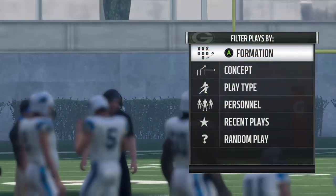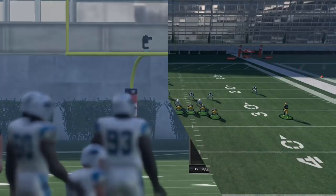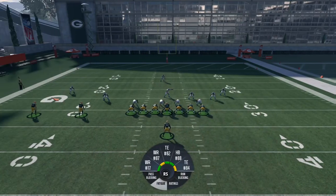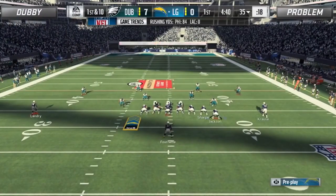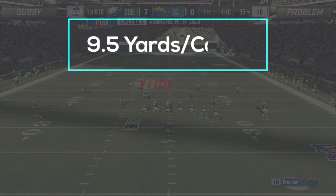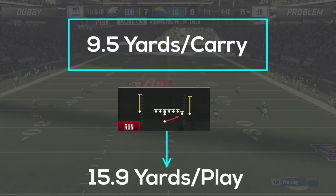Problem opted into running the Green Bay Packers offensive playbook, where he primarily worked out of the single back wing, single back deuce close, and single back ace slot formations. In doing so, he averaged a healthy 9.5 yards per carry, while his most called play, the single back wing HB stretch, netted him an average gain of 15.9 yards.